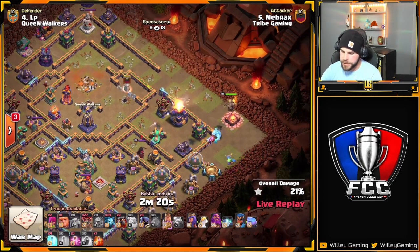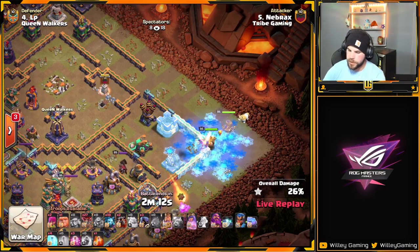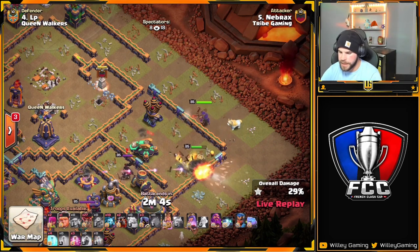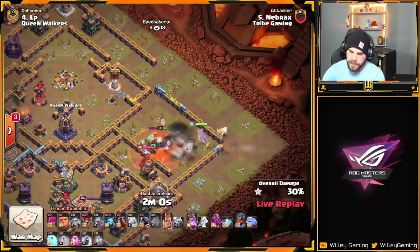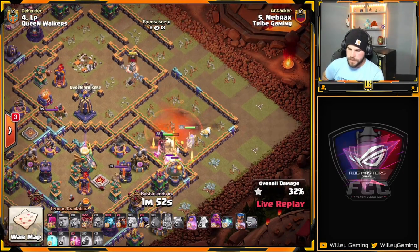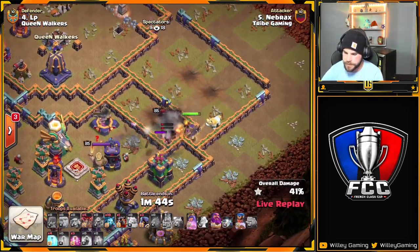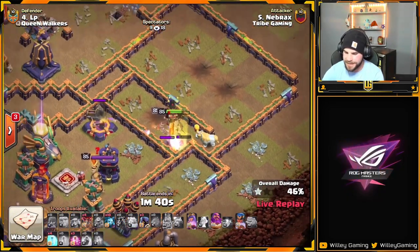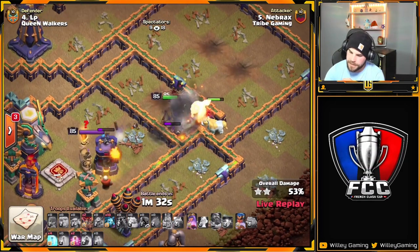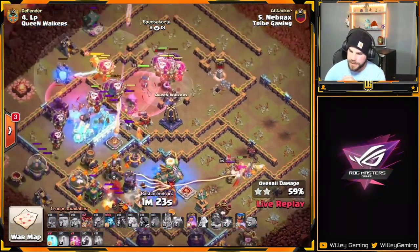Ice Golem in, Baby Dragon, Sneaky Goblins — trying to funnel the heroes in towards the scatter. King and Queen moving in. Ice Golem's going to freeze the cannon. Queen's taking her time, she should head in after that Air Defense. Poison for the enemy Queen. He doesn't have to worry about the Clan Castle — he got that with the blimp, which is super nice. King uses his ability but then keeps switching walls — what is this King doing? It's usually the Queen's job. He would have been fine if he'd just stuck with one wall.